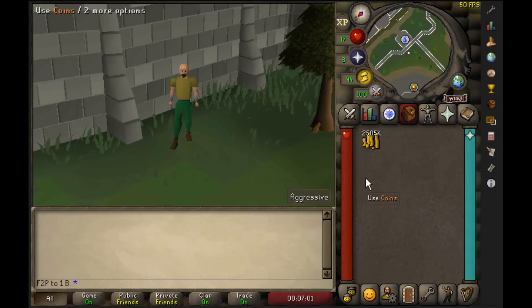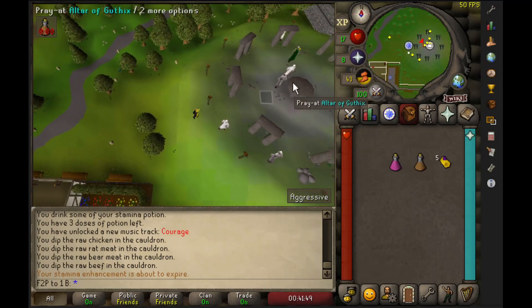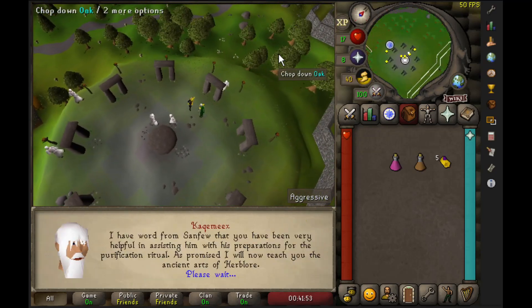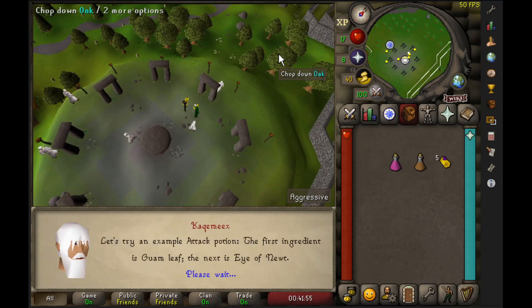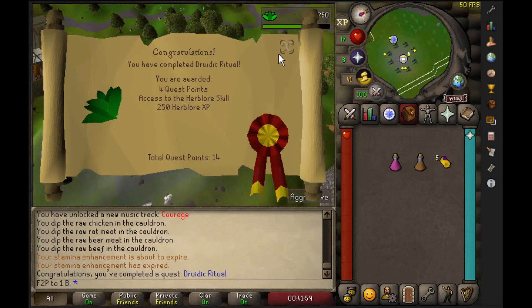We now had 2.5 million GP, but something was still missing — we were missing the outfit so we wouldn't look like a bot anymore. Next I wanted to complete the Druidic Ritual quest to unlock Herblore, which also unlocks a lot of good money-making methods in the future. I will definitely cover some of them in this series as well.